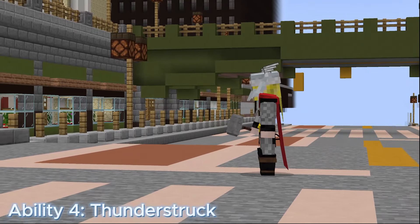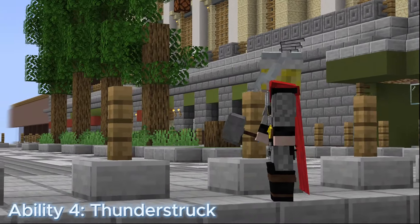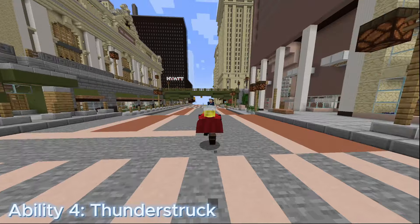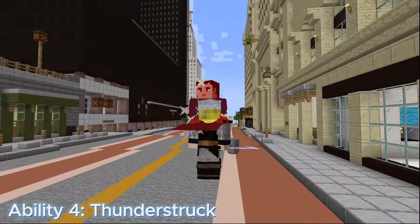Ability 4 is also a swappable move to Thunderstruck. Thunderstruck is a stamina and toggleable-based move. It costs 10 stamina per punch and deals plus 10 attack damage per hit to your strength value, as your target is struck by a drill of erratic lightning generated from your punch.